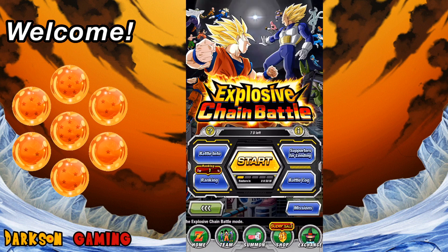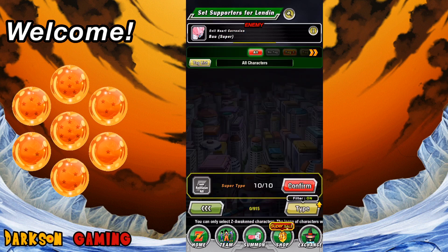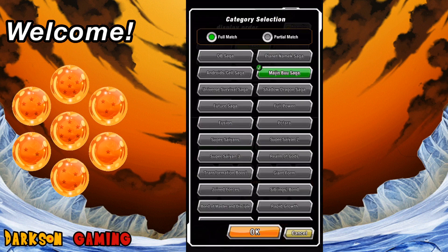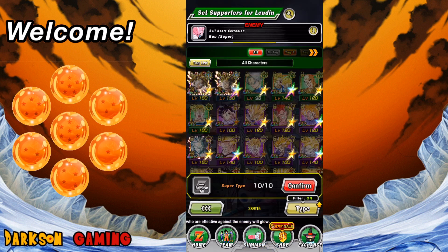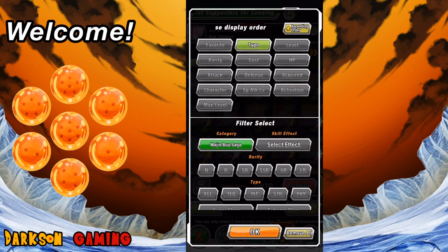The very first thing you're going to want to do is go to Supporters and Lending. You're going to want to rotate through and take a look at each of the sagas. With Majin Buu Saga selected, you'll see a blue Stardust effect rising — that shows it's a strong category. If you switch to any other category, those go away, meaning that is not a good category to use or to help other people. So you want to select a category that's going to help people out.